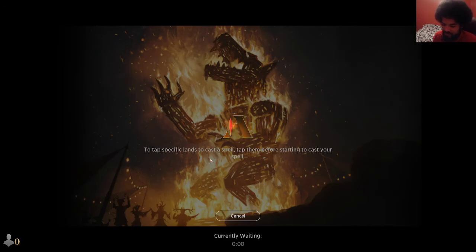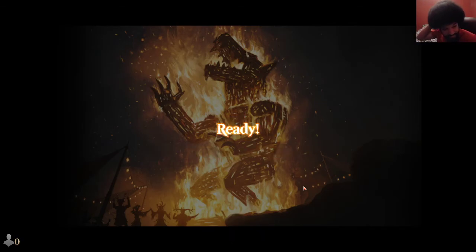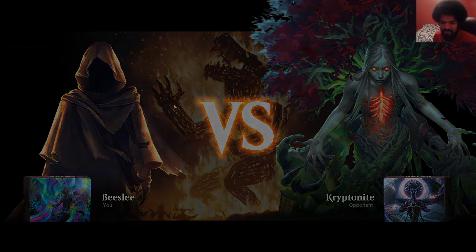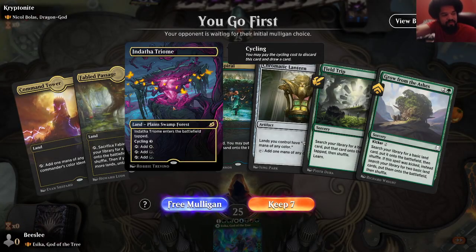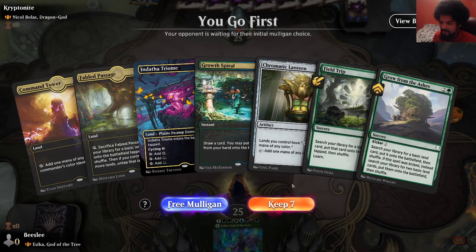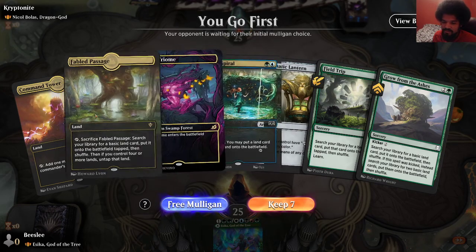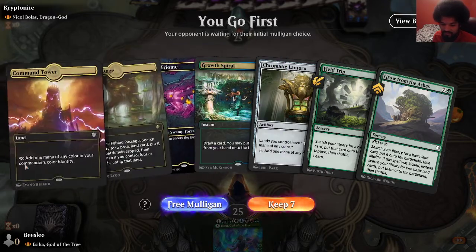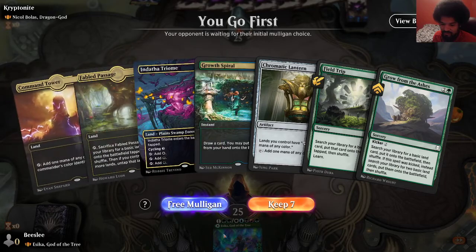You can tap specific lands to cast a spell — sometimes the auto-tap will get you. I feel like the game's getting laggy. I don't know what that's about. I had this problem the other day as well. My camera's all wonky. I've got to stop fiddling with my camera and keep it in the same spot. We have a good diverse mana right here, so I like this.